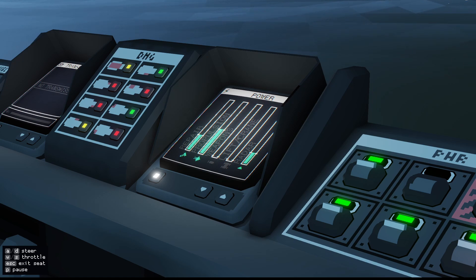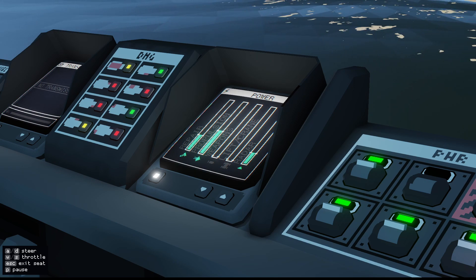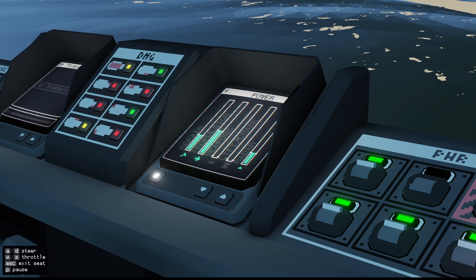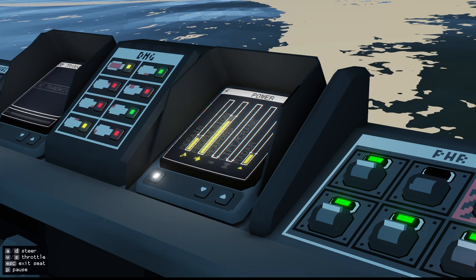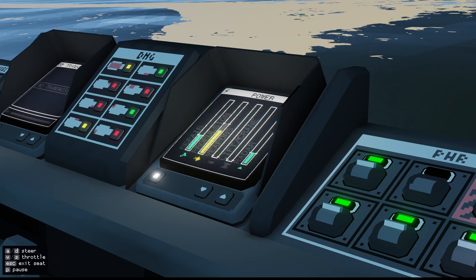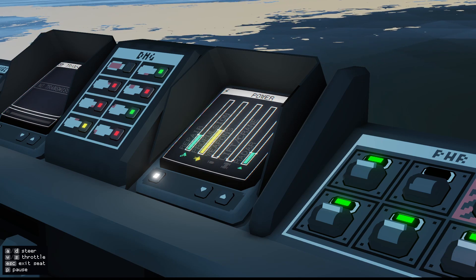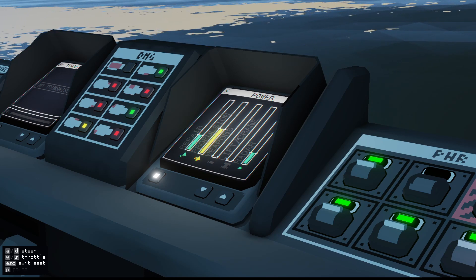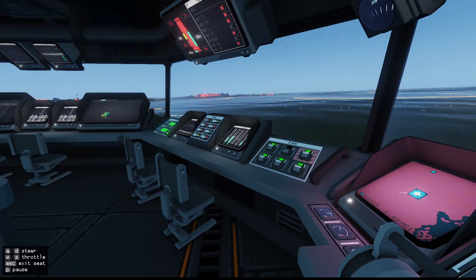Keeping an eye on your power can help your stations function better. For example, if we were underway with no threats, distributing more power to propulsion will have our carrier achieve higher speeds. Likewise, giving power to our weapons allows them to achieve target tracking and locking faster. Ensuring your power is being sent to the right place when and where it is needed will greatly increase your response to threats and overall make you a better captain.